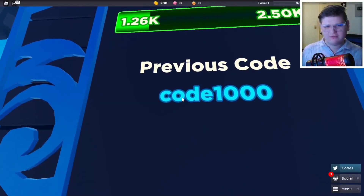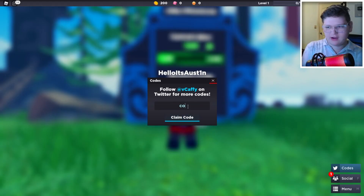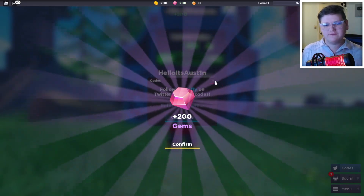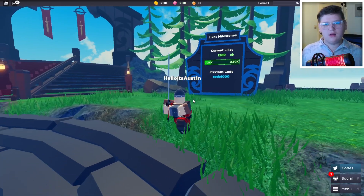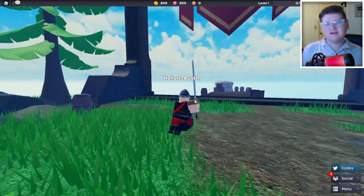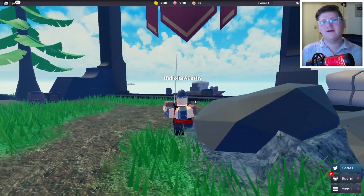So it says the previous code right here was code1000. Let's try that out right now. Bam, and that one still does work. Go ahead and enter that code for 200 gems — really really cool. That is the first code, which is awesome. It literally gave me 200 gems which is going to help us out tremendously at the start of this game.